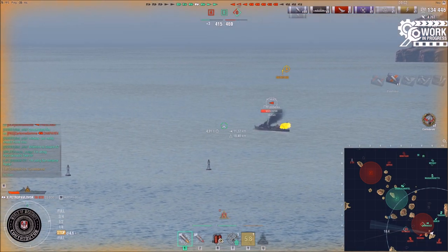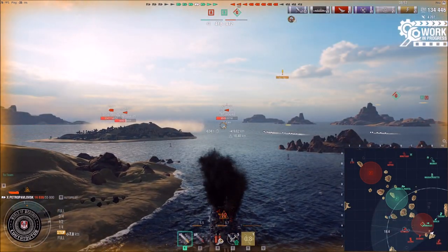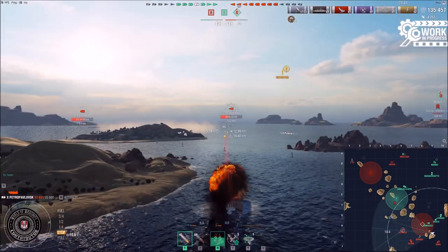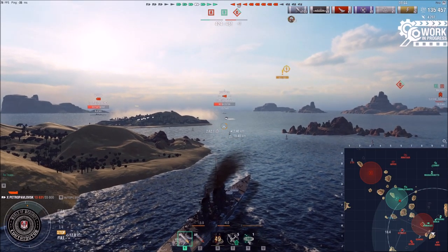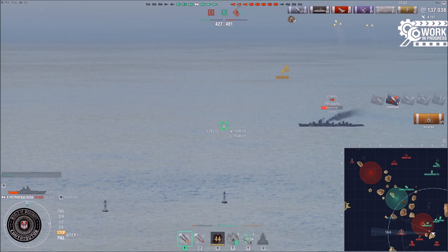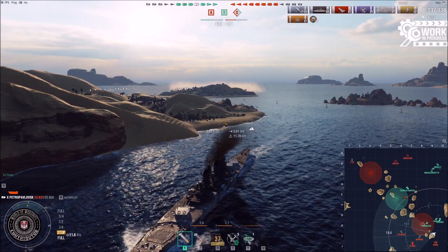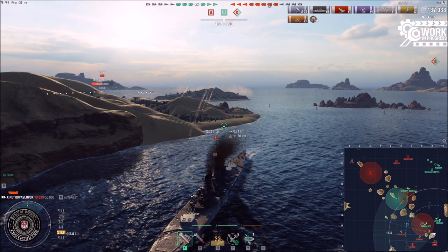My DDs managed to push back the Roma so he already has enough pressure - pretty good. The Kitakaze stopped shooting, but then started again, so maybe he just spotted me, which is why I'm retreating. I don't want to run into torpedoes. We have radar control over the cap and DDs in the cap, so sitting here I'm pretty much untouchable unless I get spotted and farmed.